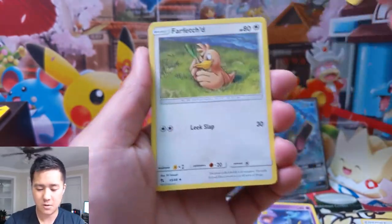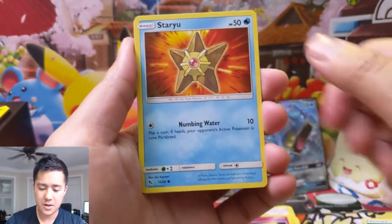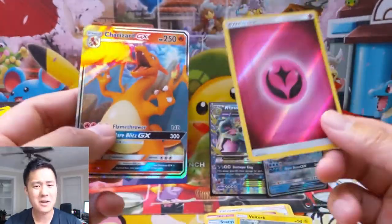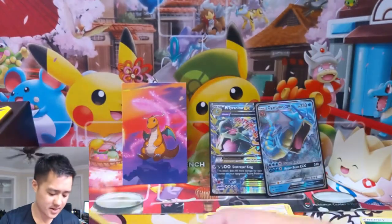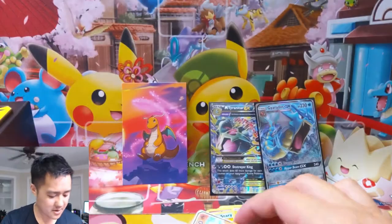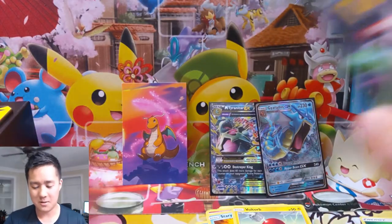Pack number two - we got grass energy, Graveler, Farfetch'd, Brock's Gym, Clefairy, Mewtwo GX! Oh okay, that's like a full hit and then a three-eighths hit, so that is a good pack. As far as the GX's go I wouldn't mind a couple more Mewtwos - that Mewtwo looks good. Reverse energies - always content to see you. We'll keep upping our numbers of those reverse energies.